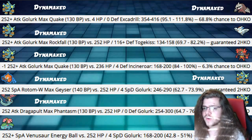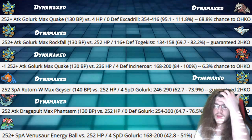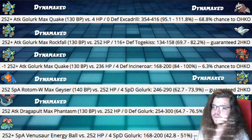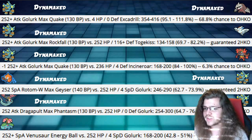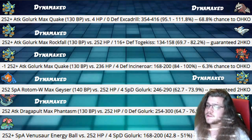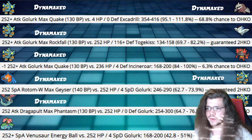Damage Calcs: First, Dynamaxed Max Quake from our Golurk, max Attack invested, into a Dynamax Excadrill hitting 95-111%. Without Weakness Policy proc, we have a 68.8% chance to one-hit KO a Dynamaxed Excadrill — very, very good. Excadrill doesn't threaten super effective attacks against us. If we're Dynamaxed, we can take its hits, then activate Weakness Policy via Shadow Sneak for a guaranteed KO. But even without that, almost a 70% chance to KO is a really good percentage.